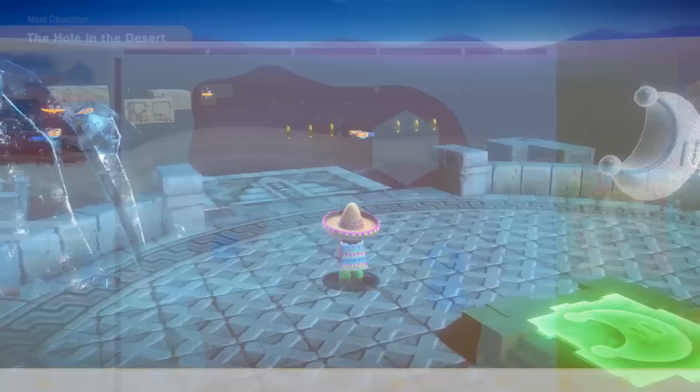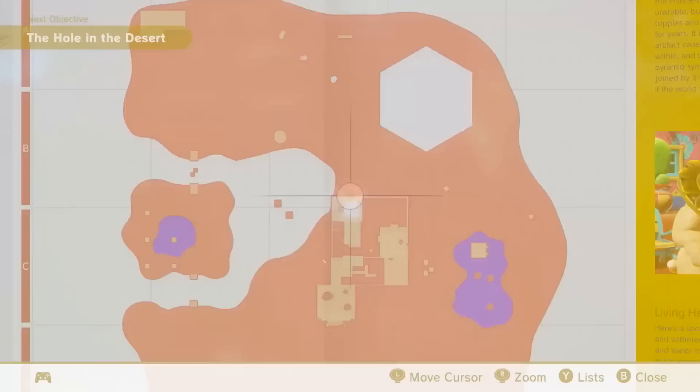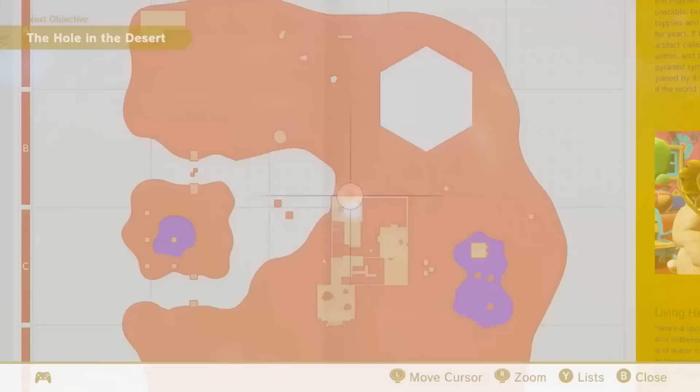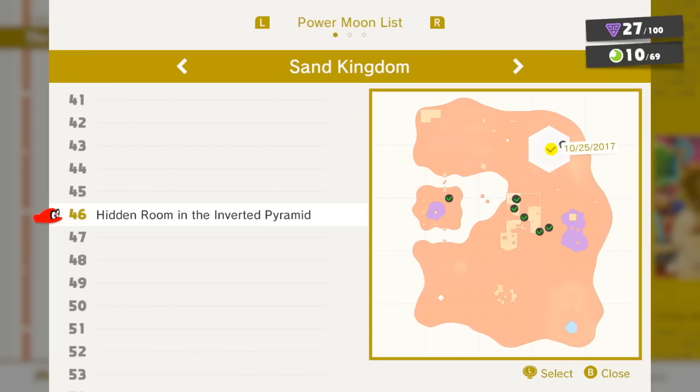You can fast travel to any checkpoint flag you've gotten throughout any of these maps. The moon count shows one kingdom at a time — this one's got 69. You can go to a parrot that will give you clues — it'll tell you the name of the moon. There are 27 moons in this kingdom and they've named each one. It'll also notate if there's a multi-moon worth three.